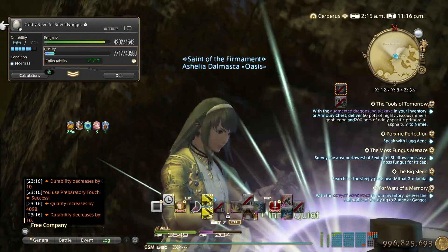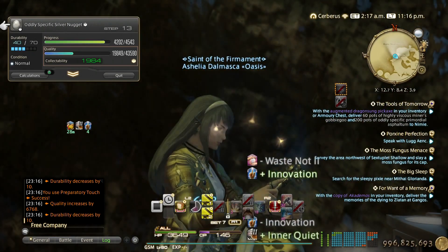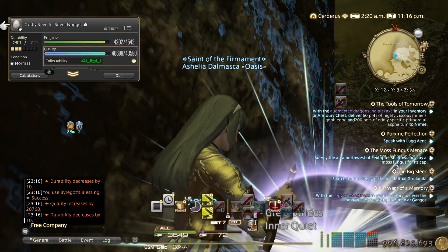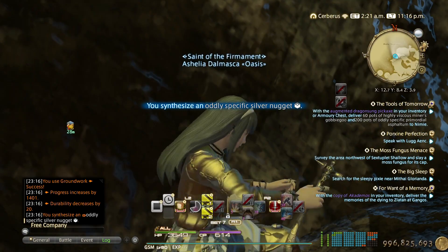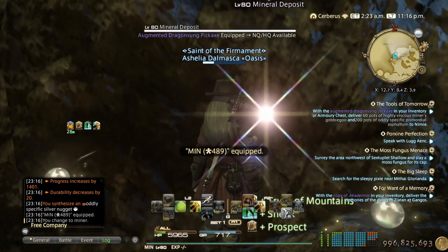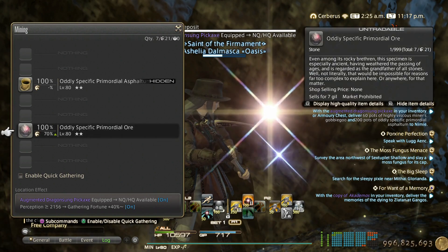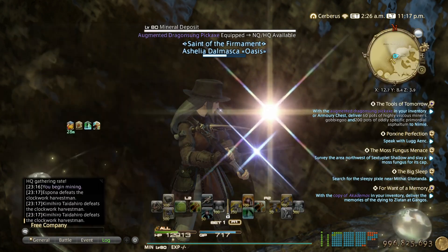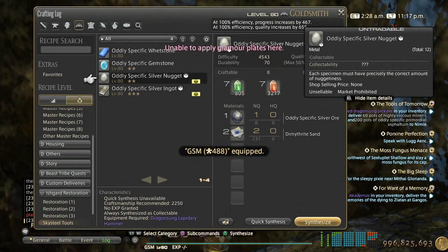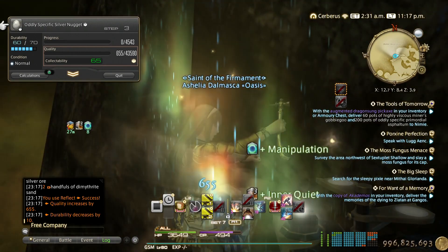Sometimes you get gathering attempts plus four on these nodes, but you'll also have the oddly specified asphaltum available. In that case, just do the asphaltum until Deep Vigor becomes active so you get 100% HQ rate, then switch to the primordial ore. In this case we don't have gathering attempts plus four, just fortune plus 40%, so we have time for one more craft — it's around three to four crafts until your GP comes back.